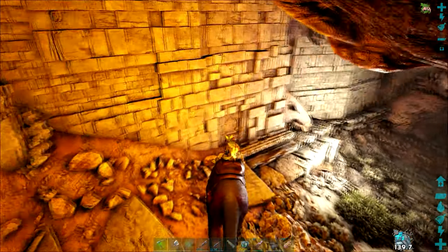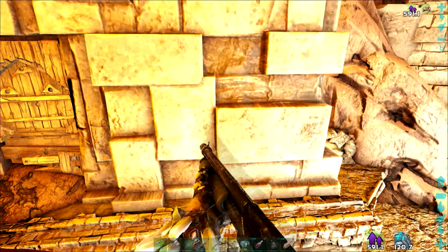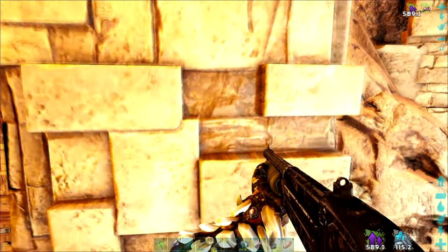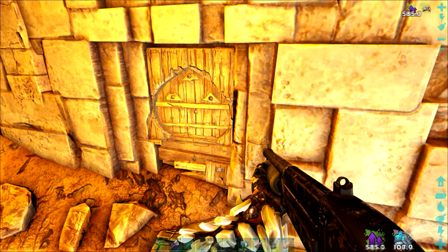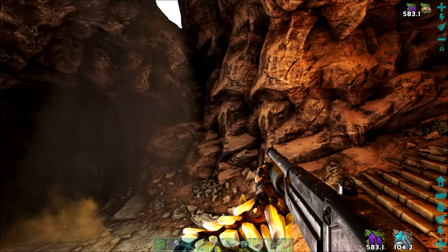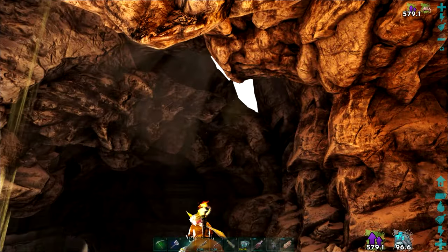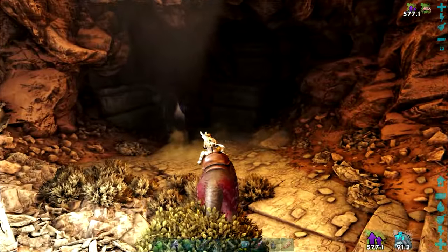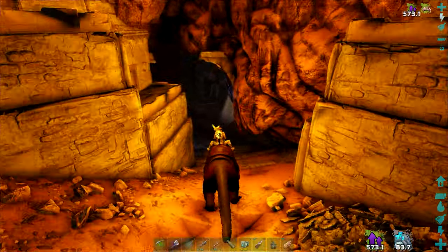I think there's a note from Raya just here — may as well grab that. Just some details on the door here. I think that just represents the three obelisks. Raya, up until the obelisks destroyed this city, her and the whole community here worshipped the obelisks.